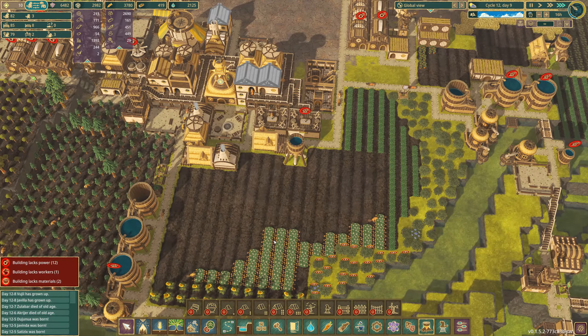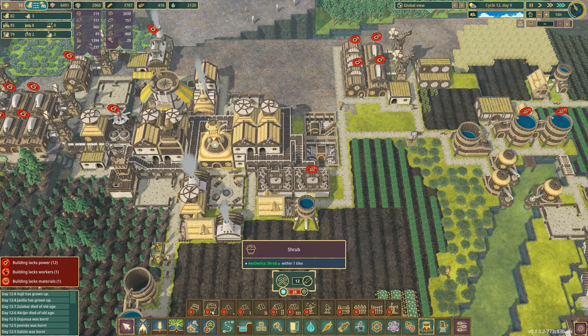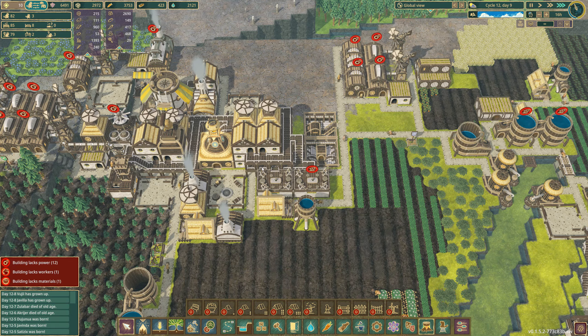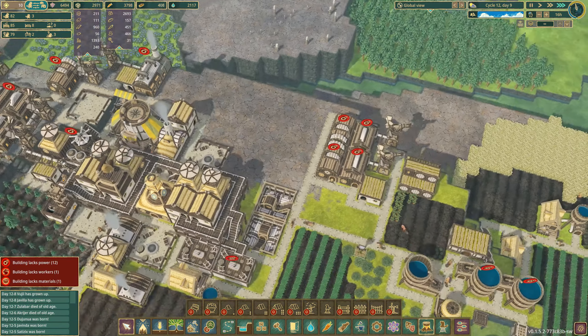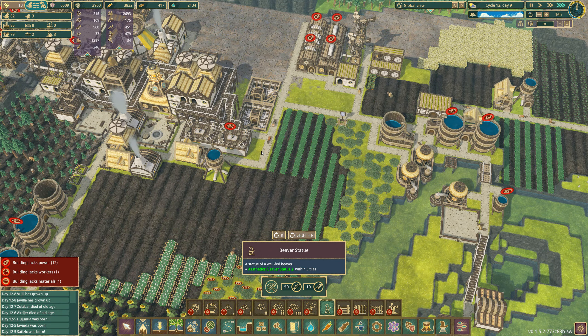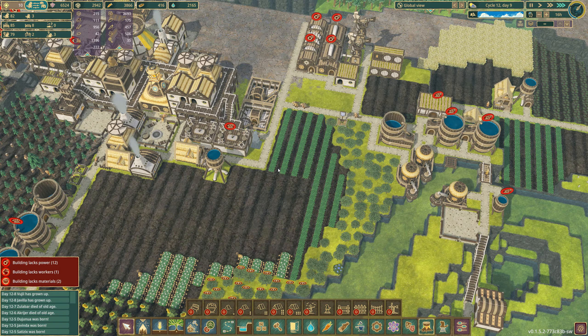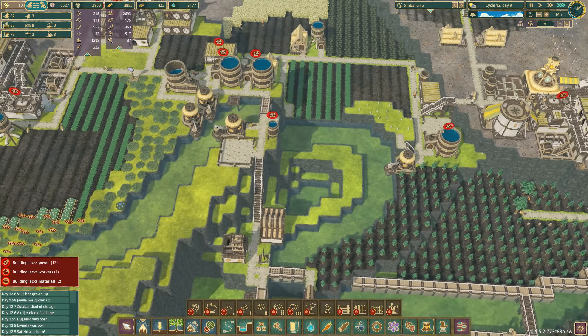I'm not quite sold on the beaver statue yet, but there are a few decorational things I could do here. I actually think that wouldn't be so bad because there's a lot of traffic around this area — I could turn it that way so he faces the road. We'll put that beaver statue right there.